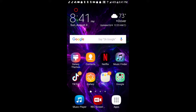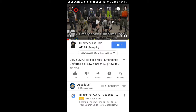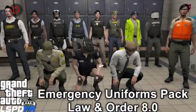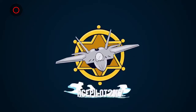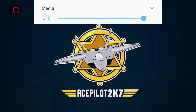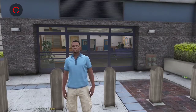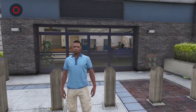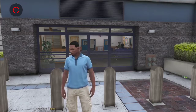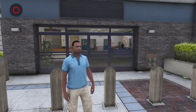Hey guys, it's your boy. Sherpa and Royce are back with a new video. Today we're going to be looking at the police pack for watch centers. It's Parley2K7 back with another Grand Theft Auto 5 video. Today we will be showcasing Emergency Uniform Pack Law Enforcement 8.0 by Alex Asheville, or simply EUP for short.